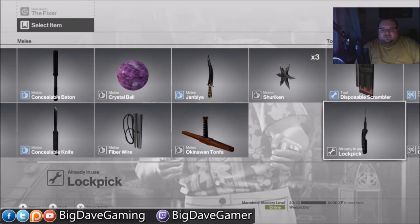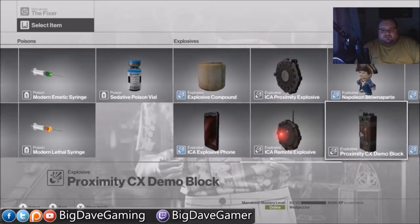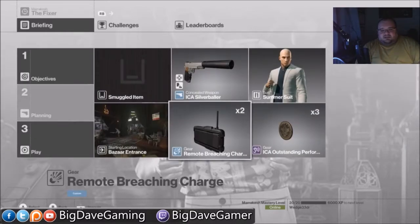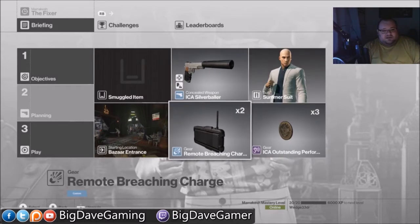As always, we're going to be doing this Silent Assassin suit only. I'm going to be bringing in the remote breaching charge, and then the pistol and the coin. Those aren't even really necessary, honestly, but primarily what you need is the remote breaching charge. Because we're going to need to get into the cafe area, and then we're going to use the remote breaching charge on top of an exploding canister to take care of our primary target.